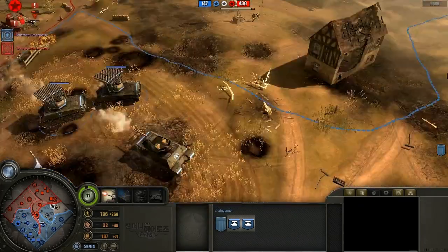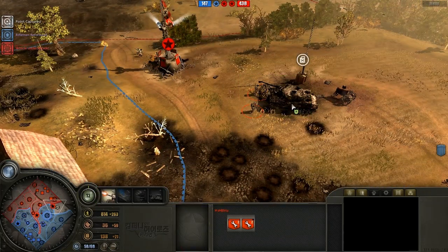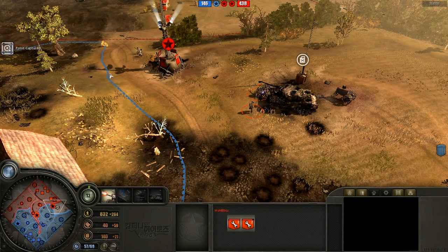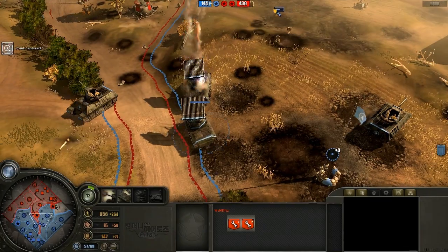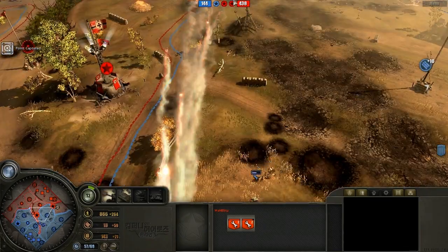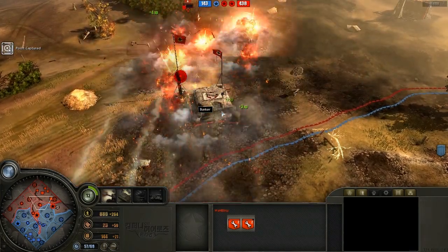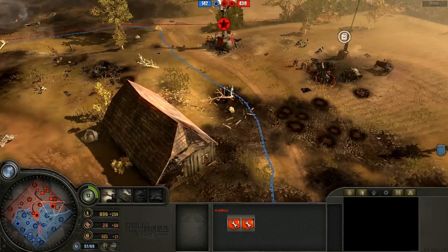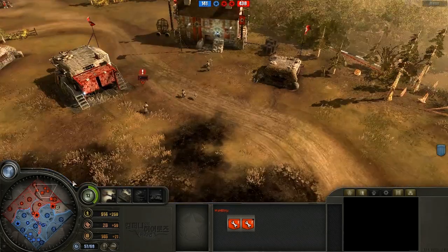The rocket barrage did seem like kind of a last ditch effort by Blitz. I think he knows he's lost this game. He's actually salvaging the Tiger for a bit of extra munitions, maybe trying to drop one more rocket barrage before the game is over. Another double Calliope barrage onto the bunker — he's probably not going to take it out, but I think Blitz is going to try another last ditch effort.